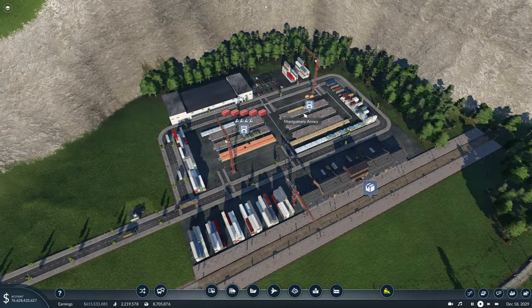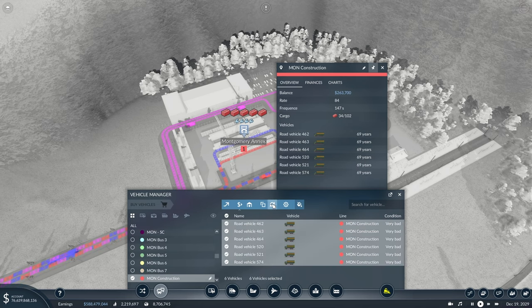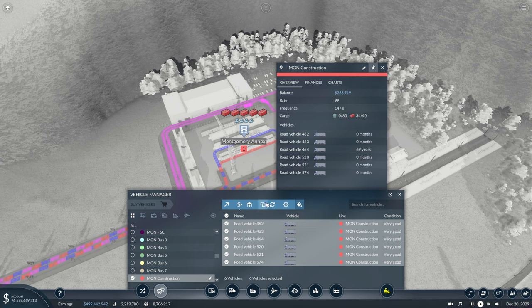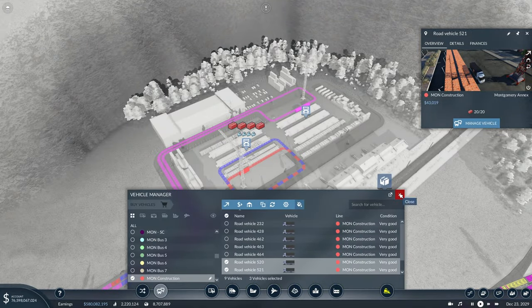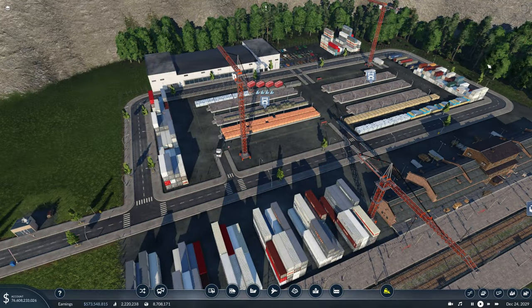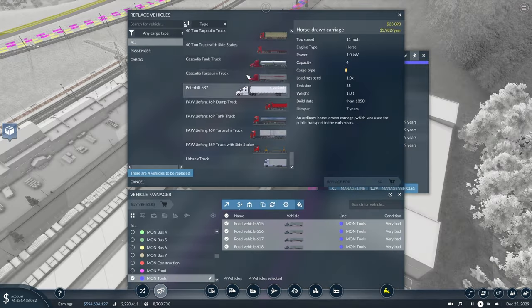The last big cargo distribution area we have to look at is here just outside of Montgomery, where we have a ton of construction materials waiting and these trucks have definitely been operating as well as they can. Let's first of all upgrade these because they're very old trucks — we'll go with urban e-trucks again and see how much that increases the line rate. It's obvious based on the amount of construction materials that we can probably increase the amount of vehicles on here by a good bit. Maybe 150 might be a good spot to start because that's almost doubling what we previously had.